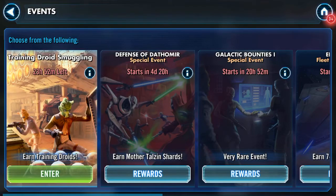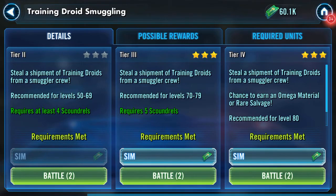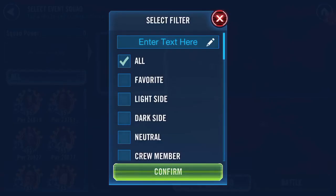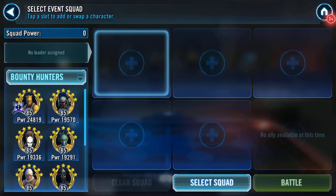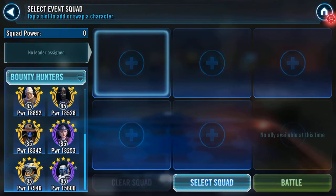Good morning Galaxy of Heroes. Training droid smuggling — really easy to do. You can sim it, but I'm not going to sim it. I'm going to clear the squad, switch it over and select Bounty Hunters because I want to try out two different leads.